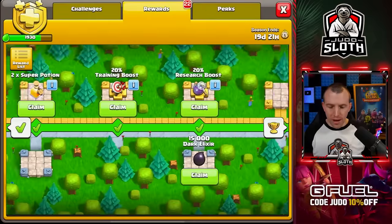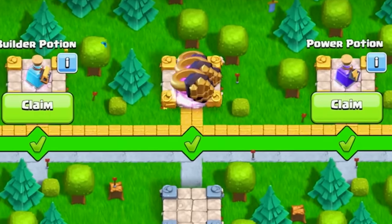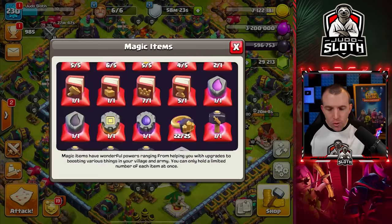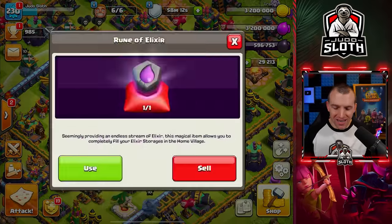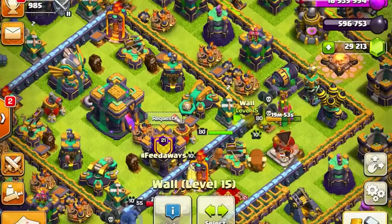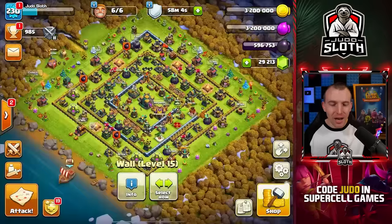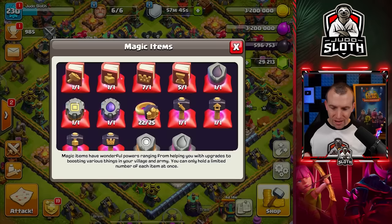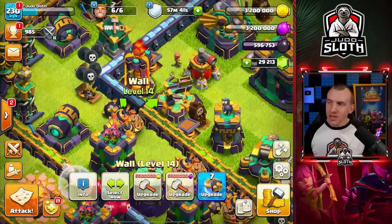There must be some more runes in the Gold Pass — rune of gold, rune of elixir. Let's collect the wall rings before I forget as well. I think we should use the runes first. Three wall pieces — that is all you get. One, two, three. How many do we have left? 79. We barely put a dent in it. Now the fun begins. 22 wall rings, and I always think this is a little bit cheap.